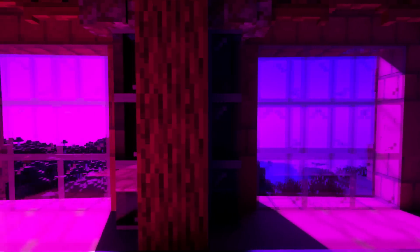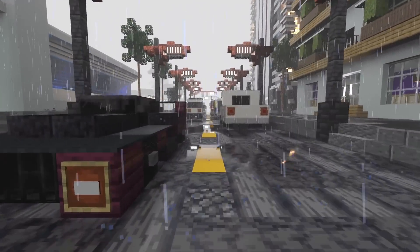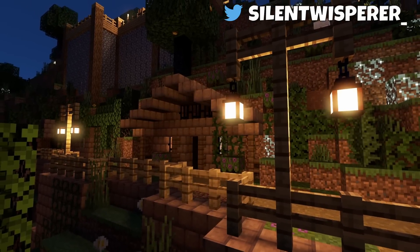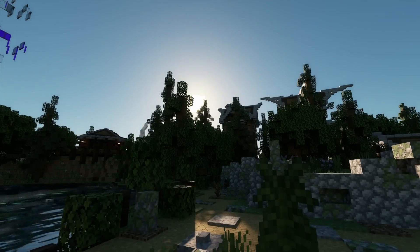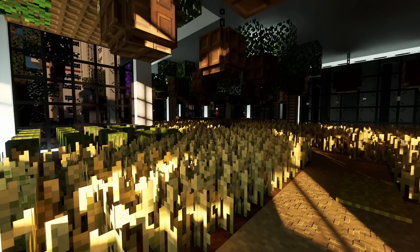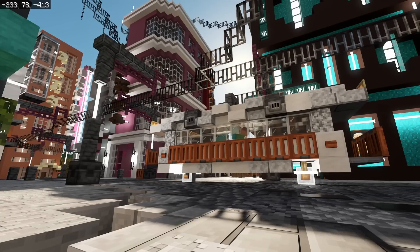Not only has Better RTX massively improved the visuals of Ray Tracing, they fixed some of the longest standing bugs, added new features, and overall improved Ray Tracing in every way for Minecraft Bedrock Edition. The first thing that you might notice is the sun and moon are offset to the side in the sky, so that you get much, much better shadows — especially during noon. All shadows have been massively increased in quality as well.